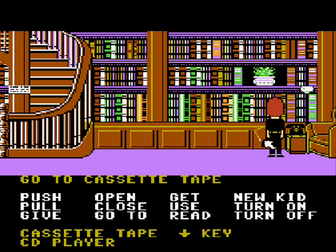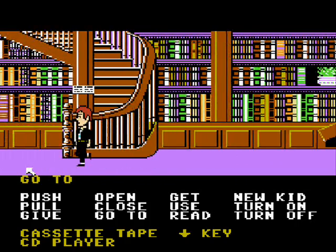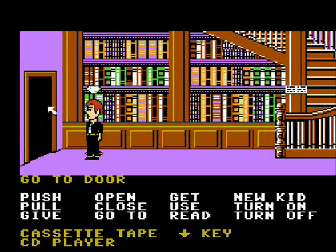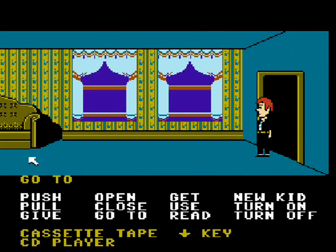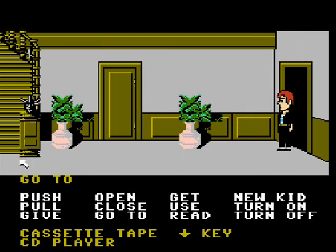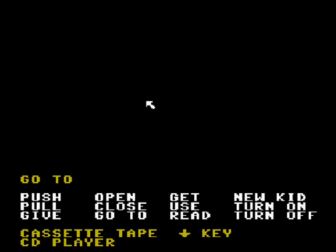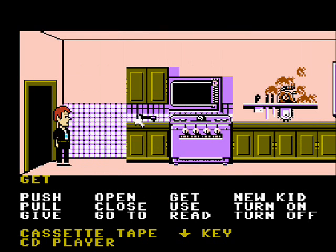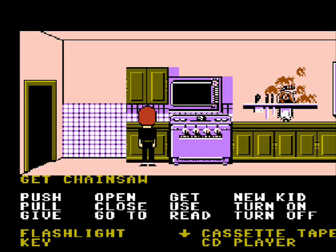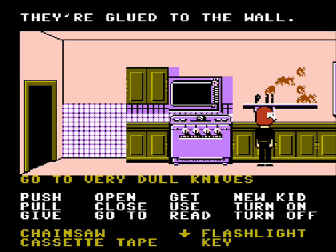Get cassette tape. This phone right here is broken. But if you had taken the right group of kids — the right combination — you would be able to fix that phone and call in some help to end the game. But that's not the way we're going to do it today. Hopefully Edna is not going to be in here, but we will find out. Get the flashlight. Like any adventure game, you take anything that's not nailed down or glued to the wall.